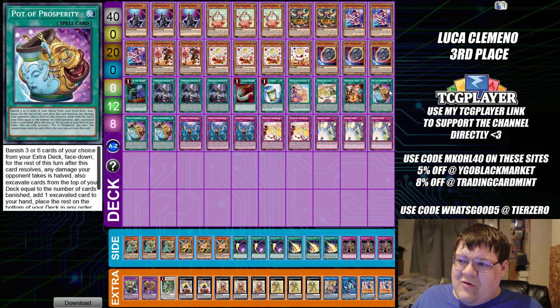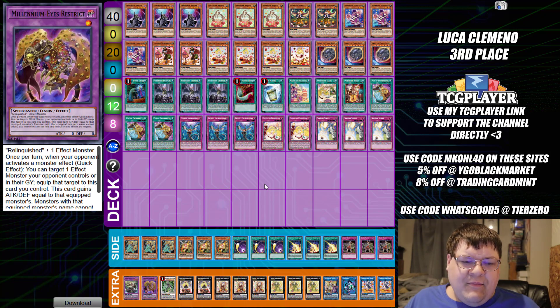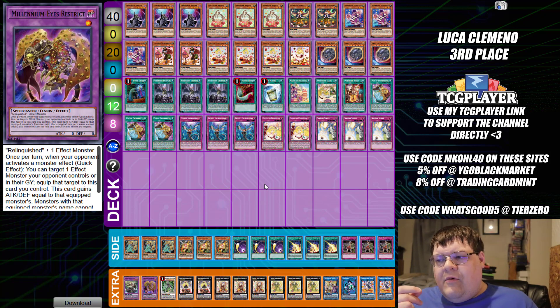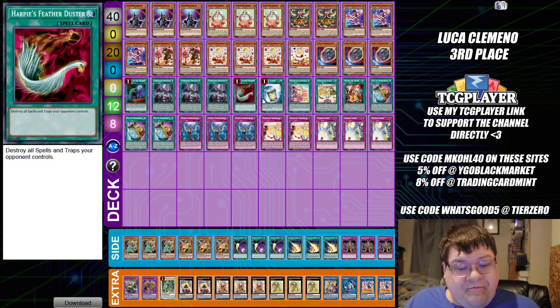Wrapping up Madolche — keep in mind a lot of the earlier variants were super gung-ho playing Extravagance. I think we've pretty much gone past that point now. Madolche doesn't really want the second card all that much. Being able to get the one resource you need to basically start combo is good enough. Also, the Instant Fusion in here to get to the Millennium Eyes to stop any potential hand trap your opponent might have against you actually isn't a horrible idea. Obviously it's limited to one, but in the games you can see it, it puts you in a better position. Essentially, Instant Fusion is basically a Call by the Grave at this point.